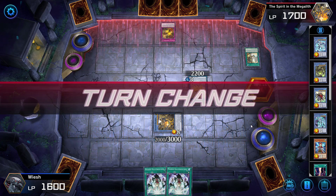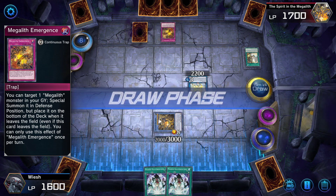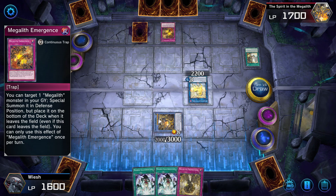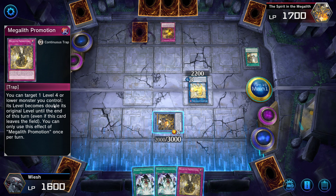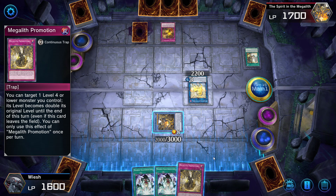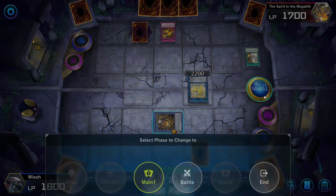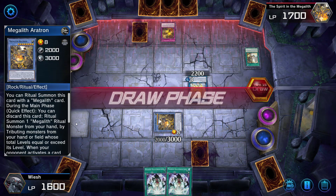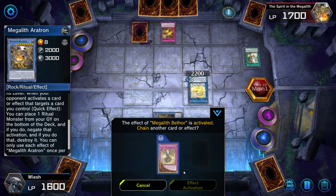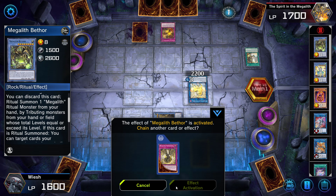Then we are going to discard this card to special summon the Aerotron in defense position, and of course we're going to get rid of that one in defense position. This strong monster only has two thousand attack — that's such a pity. I think that was about all we could do. He has a pretty good card on the field but he can't special summon again because it gets placed on the bottom of the deck, and he probably doesn't have any more. Let's draw — Megalith. Is that the same card? No, it's a different card.